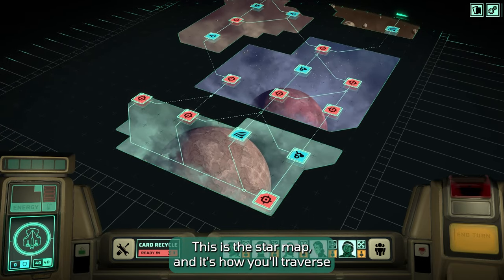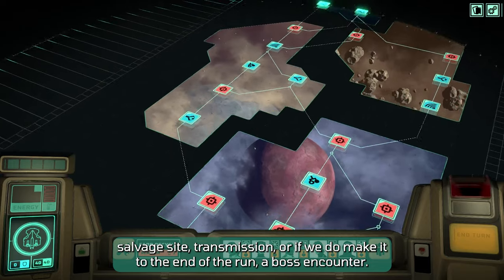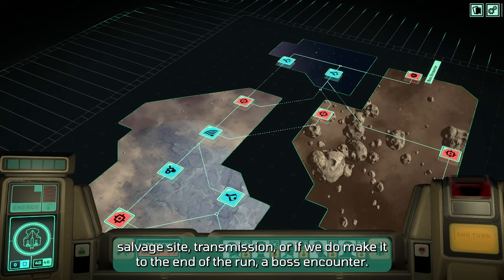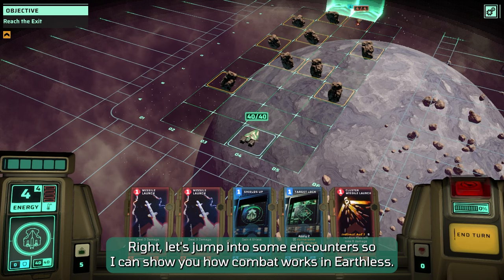This is the star map and it's how you'll traverse across the cosmos in your search for a new planet. Each node on the map is either an encounter, point of interest, salvage site, transmission, or, if we do make it to the end of the run, a boss encounter. Let's jump into some encounters so I can show you how combat works in Earthless.